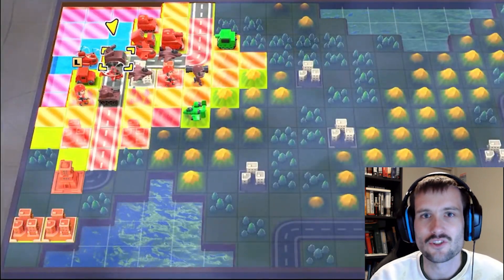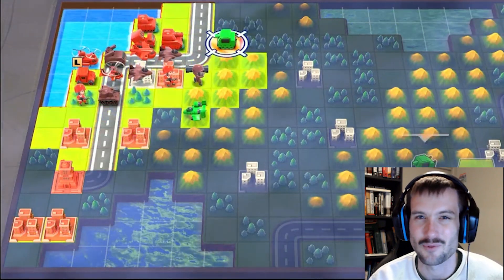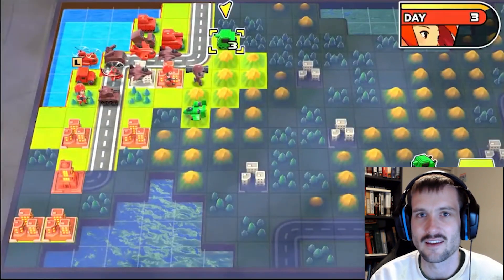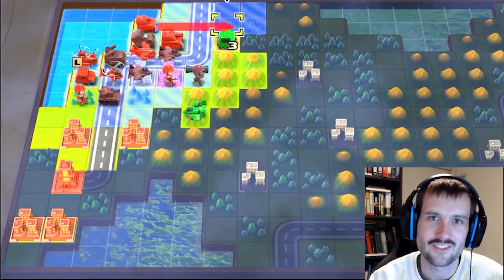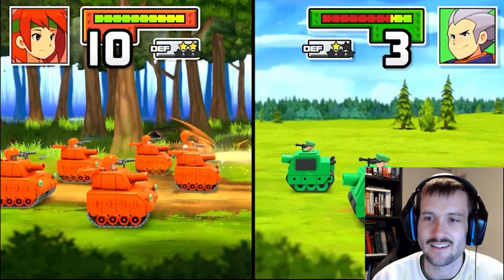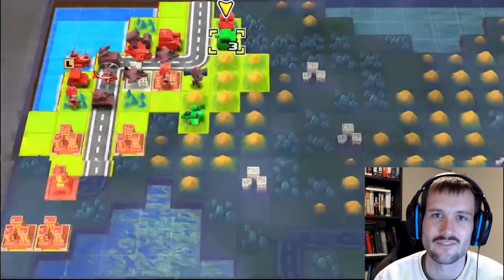Many people were trying this in Advance Wars 1 Plus 2 Reboot Camp, and they were not getting the Rivals mission unlocked. There was some speculation going around for a while that Rivals was just not included in the game. However, it turns out that Reboot Camp just has a different method of unlocking Rivals — by completing every single mission in the Advance Wars 1 campaign.